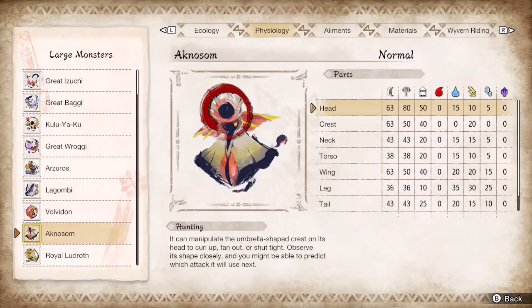Aknosom's plume does not take any water damage but instead is weak to thunder. Otherwise, water hits harder on every other hitzone, which is why it's placed in water CSS instead of what would normally be a good super spam matchup. Focus the head and legs while avoiding its double wing swipes, the spear charge, and the backflip.